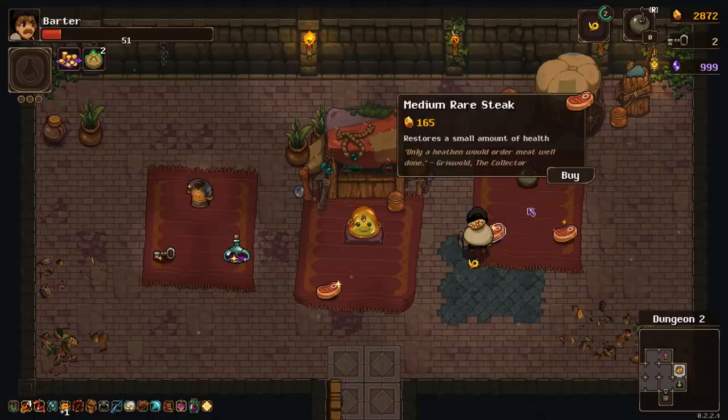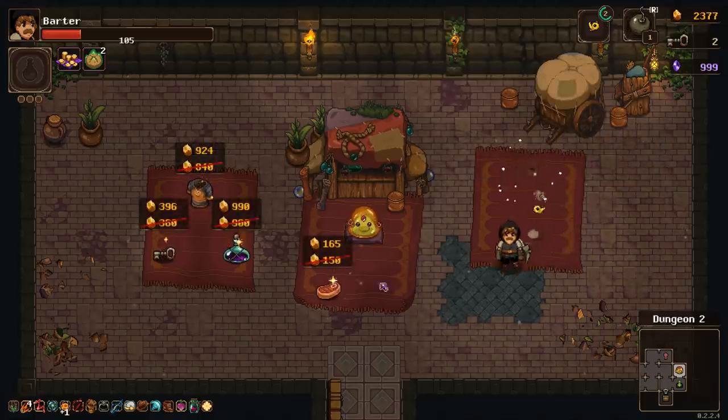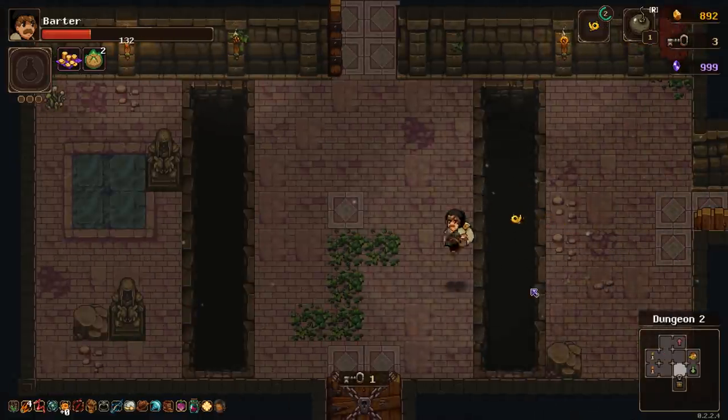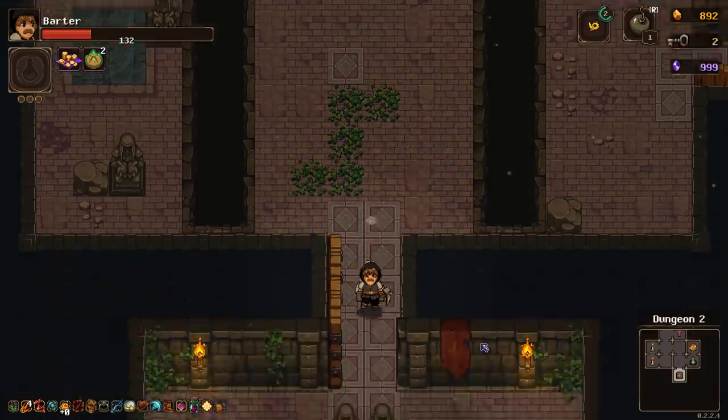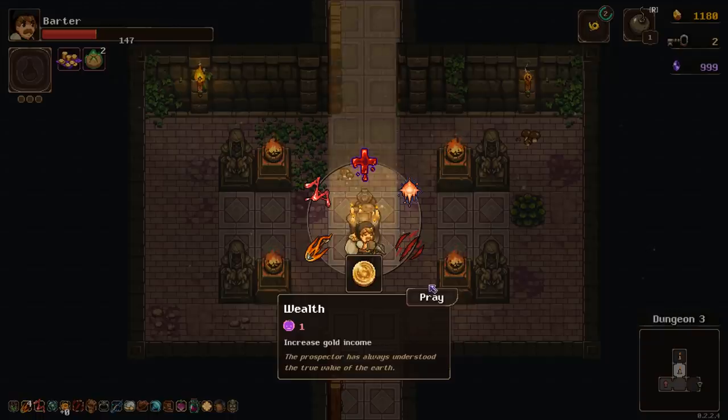Gold does sometimes duplicate itself. That thing's worth its money all day long. Then I'm pretty much going to have to buy everything else here, health and bombs because I'm playing very poorly. But at least from this point forward, we'll be finding extra gold and that's very important. And I now get healing every time I find a new room. Finally, on dungeon 3, increase gold income.